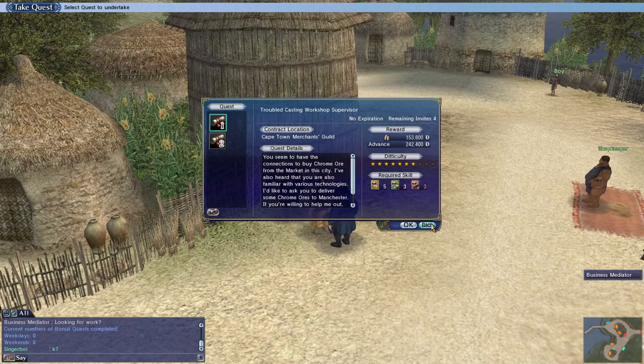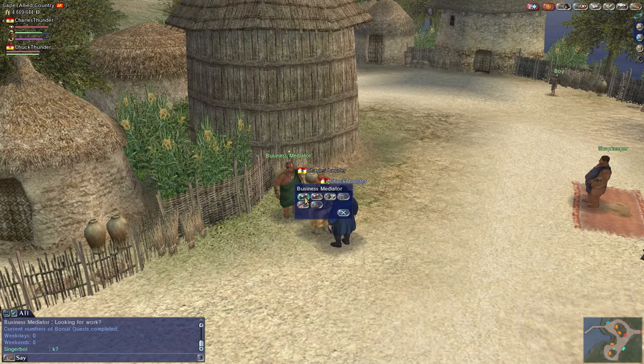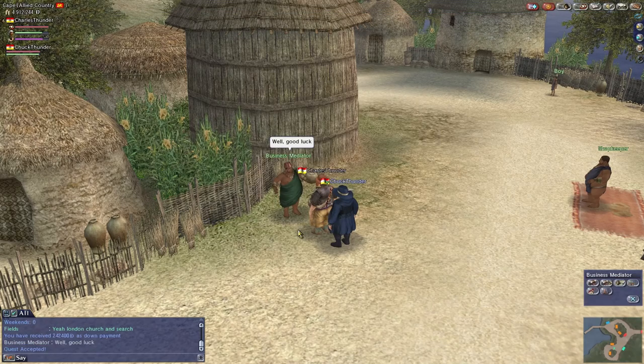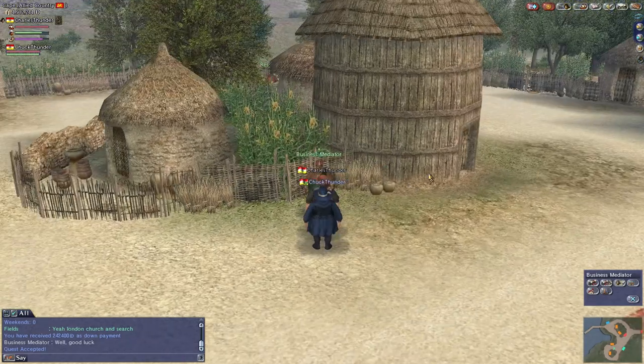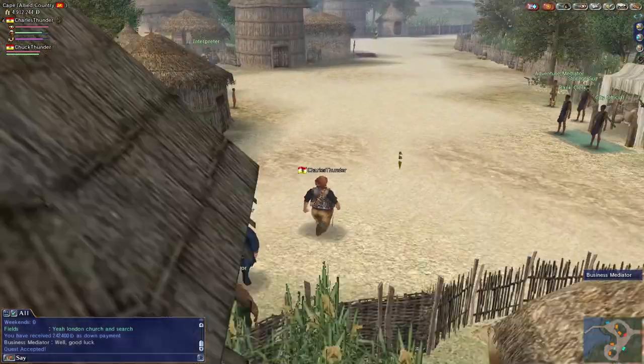That's the first thing. I have fleeted up with Chuck Thunder. When Charles Thunder pulls the quest, it becomes passed along to Chuck Thunder as a quest that he will also receive credit for when he completes it. So I've gone and accepted the quest. If you don't find the quest, you have to use the quest markers. Just make sure you go in there with at least two of those three requirements of management 5 and navigation 3. That's the first and foremost thing.